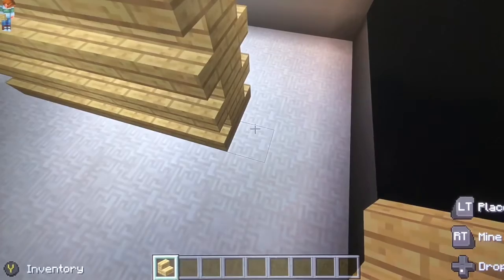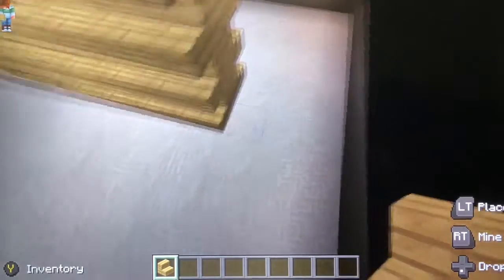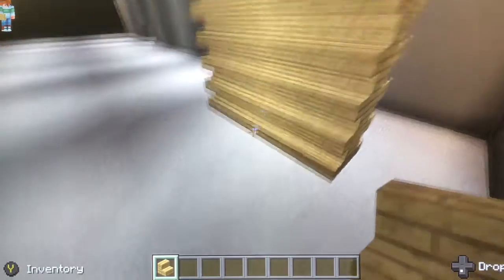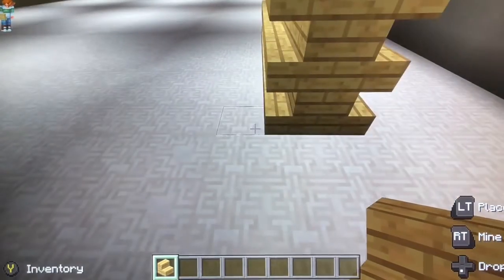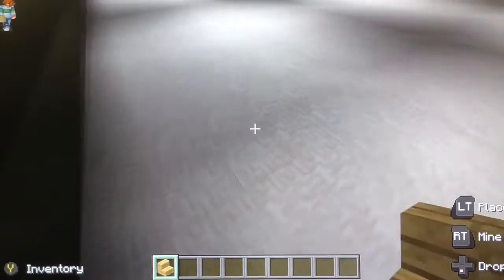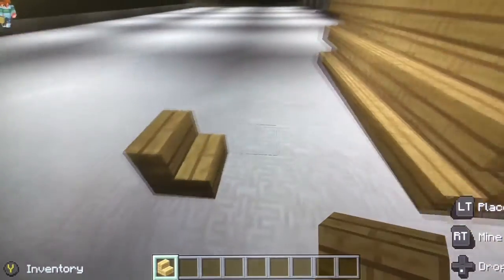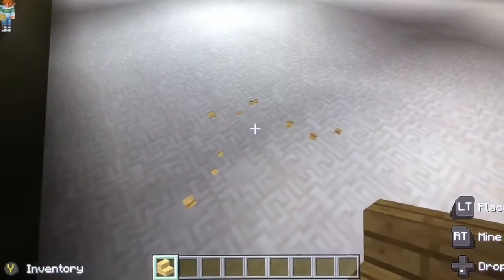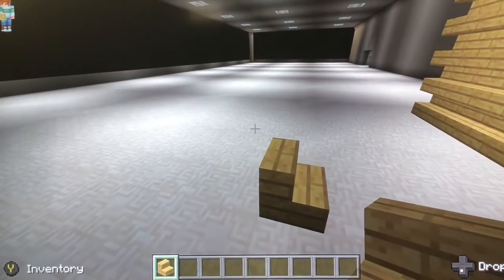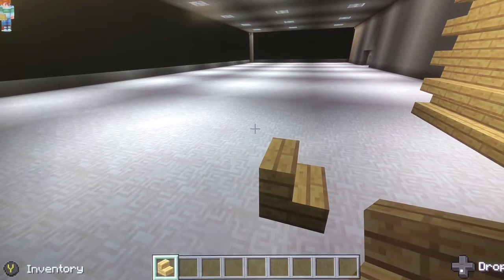We're gonna have three blocks of space on the sides for aisles to go through. I think we'll have three-block aisles - one, two, three - and then I'll start the next one right here, like that. Let's make them four blocks so you have space. All right, so when all the shelves are done I'll get back to you.